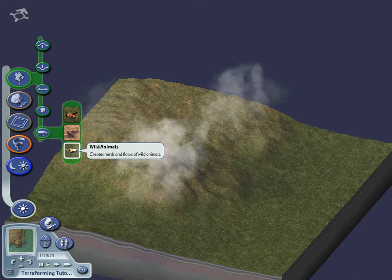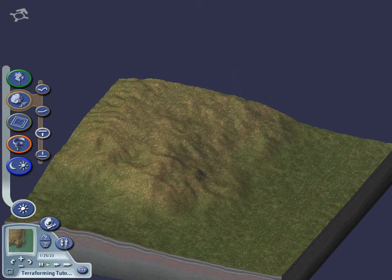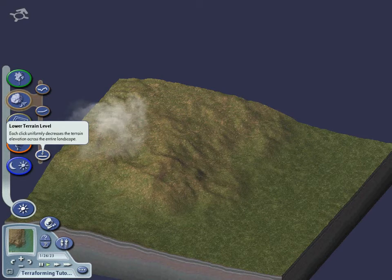Once you've done the basic ups and downs of terraforming, you can refine your city's appearance with the Terrain Effects tool, or not. If you choose, you may erode, smooth, raise the terrain, or lower the terrain.